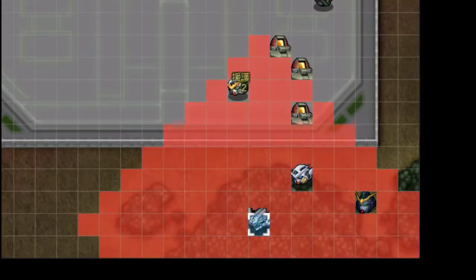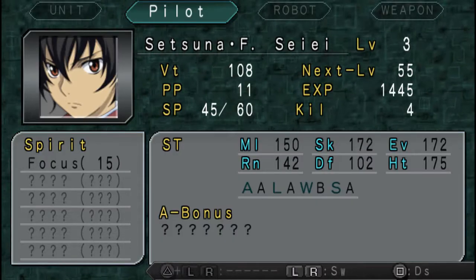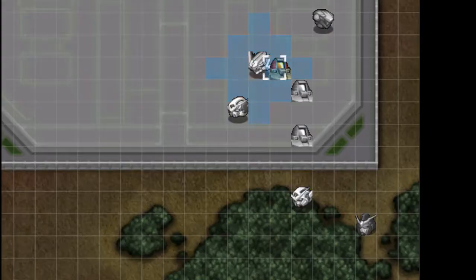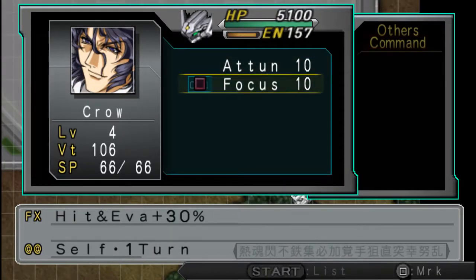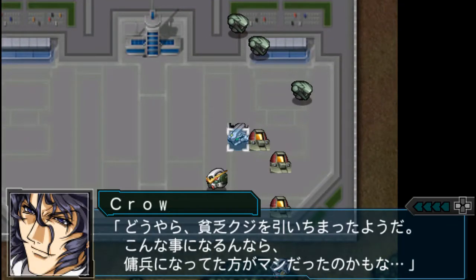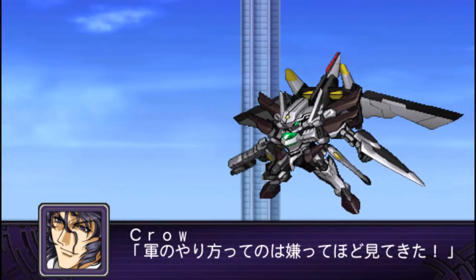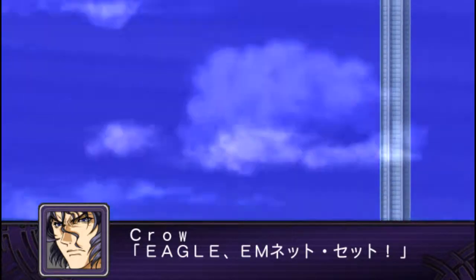We're gonna get on with this map again now. Crow's gonna throw out Focus and use his new Bayonet Spiker, which is a new weapon for him.